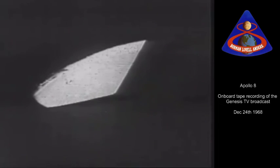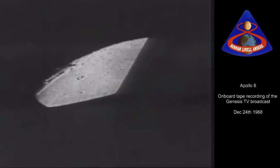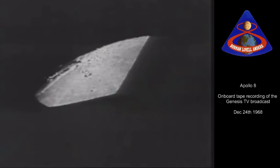In the beginning, God created the heaven and the earth. And the earth was without form, and void, and darkness was among the face of the deep. And the Spirit of God moved upon the face of the waters. And God said, Let there be light. And there was light. And God saw the light, that it was good. And God divided the light from the darkness. And the darkness he called night. And the evening and the morning were the first day.